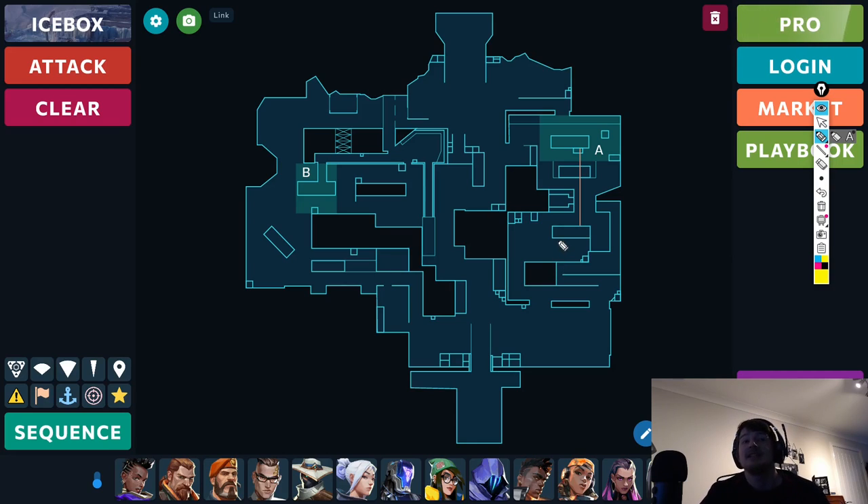That pretty much covers Icebox. What I'd say is: push with a four stack most of the time, use the different vertical angles to your advantage, utilize the different verticality and positions you can come from. Don't all push the same level or angle together — push different ones as much as you can. Be on vertical angles, be on different sides, come from as many different angles as possible and you'll probably do well, get the spike down, and play for post plant. That's what this map has largely become.